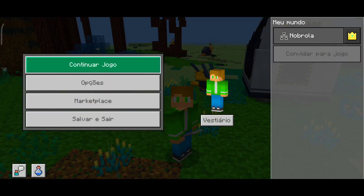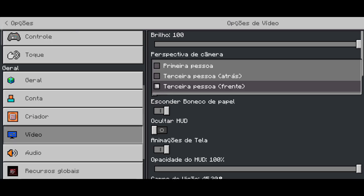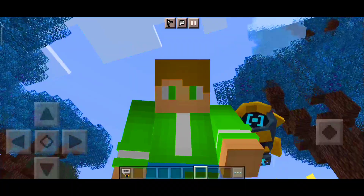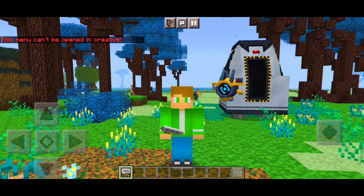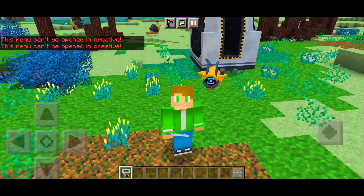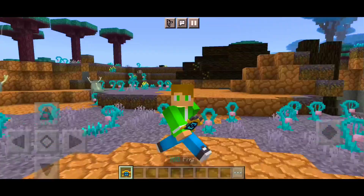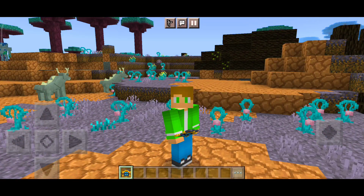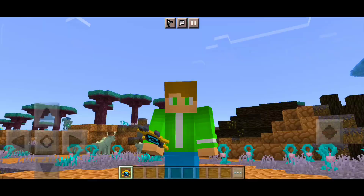Para funcionar 100%. Nesse addon você já começa com esse personagem aqui. Vou deixar em terceira pessoa. No caso eu já ativei ele, mas quando ele aparecer para você, você ativa aqui. É só pegar o itemzinho dele na mão, segurar na tela, e pronto — você já vai estar ativando ele.